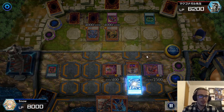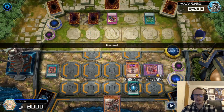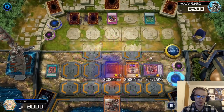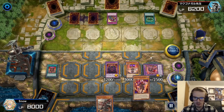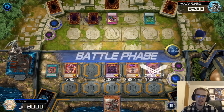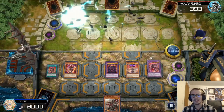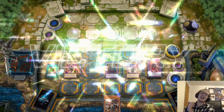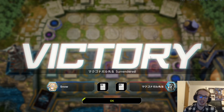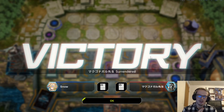I drew a Fallen of Albaz, which is very funny. But we're going to immediately fire off this Super Polymerization, get rid of their two Sacred Beasts, and then immediately go into Proskenion. And then I'm going to activate Tragedy, which is going to search out our Aluber. We're going to Normal Summon the Aluber, switch everything to Attack Position, and proceed to the Battle Phase. They're going to take the 18 and then scoop it up because they realize we're even able to play through a Skill Drain — so yeah, your two set Conquistadors aren't going to be enough.